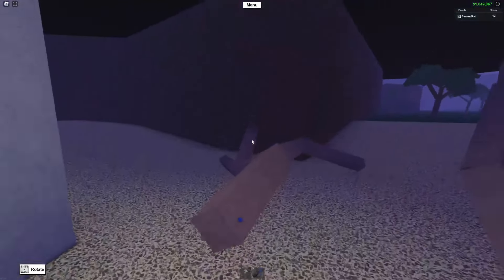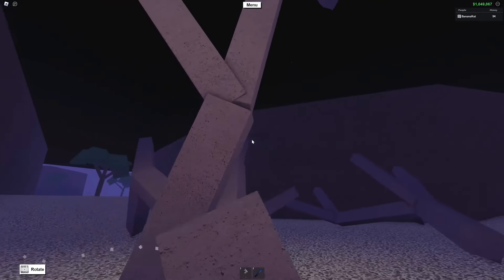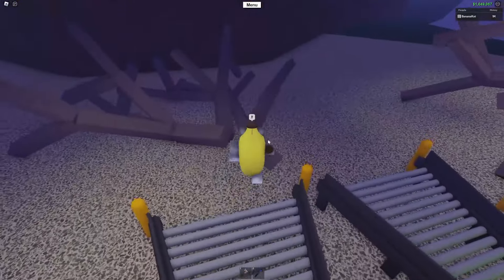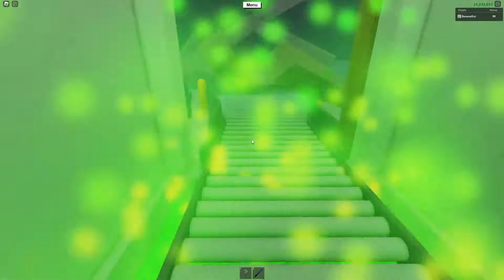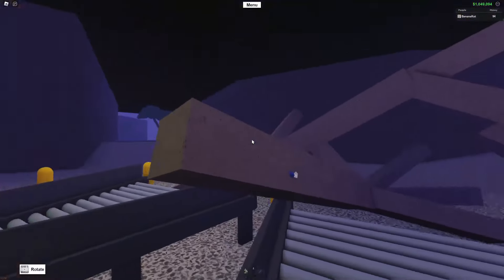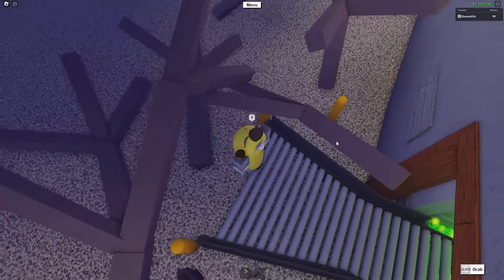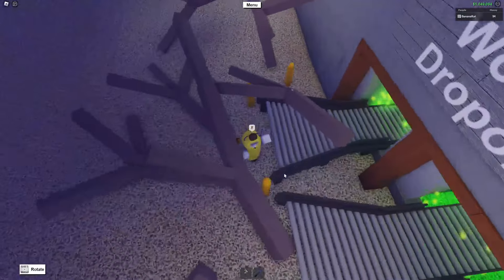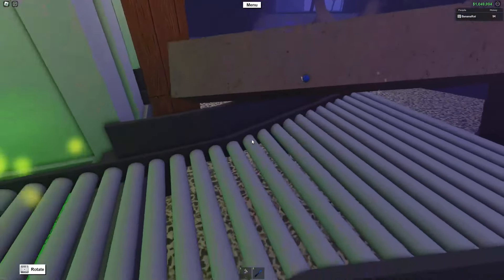For me, this one looks like it has the least, so I'm just going to do the same thing I did with the trunk, but with this branch. So that just sold. Now you're going to want to take the smaller branches that you just got disconnected from that other one and find the one again with the least amount of wood. And for me, it's this one. And you're just going to want to do the same thing you did with the last branch.